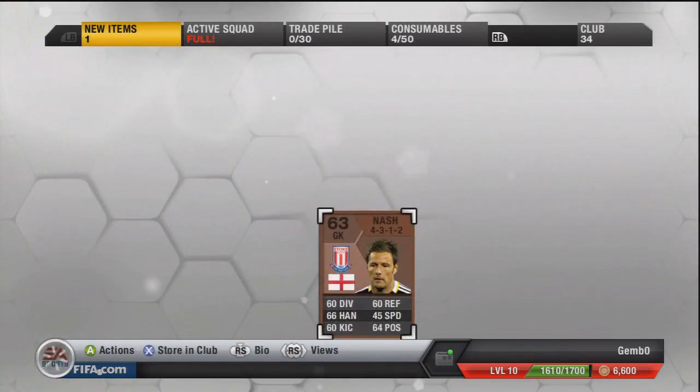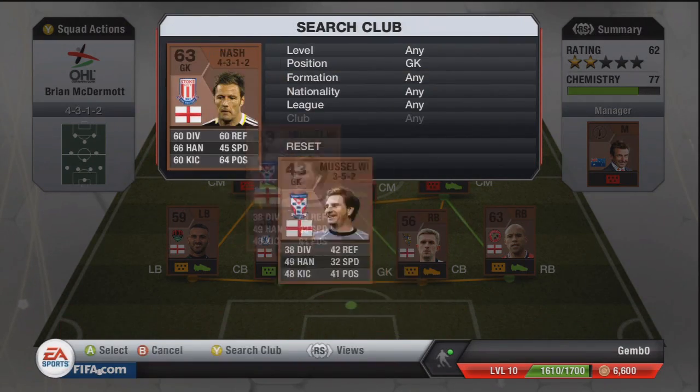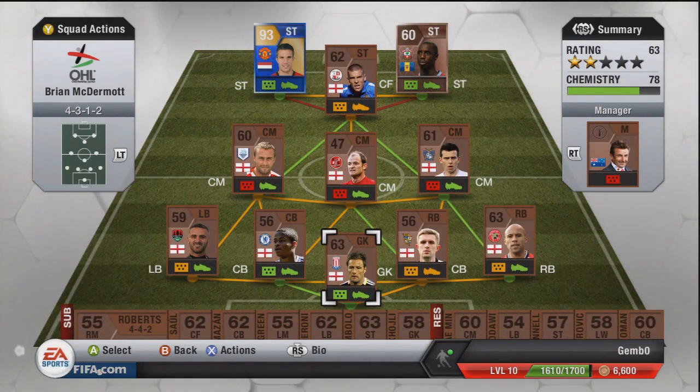What's up lads, Josh here, and welcome back to another episode of Robin Van Persie's Road to Glory. This is the Team of the Season Robin Van Persie, and we are going to try him out in different BPL teams — bronze, silver, and of course golds.